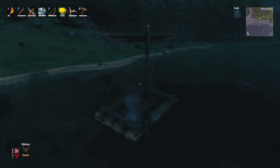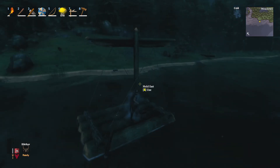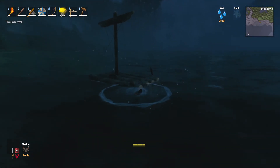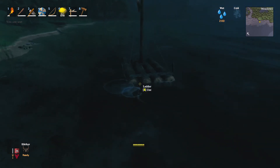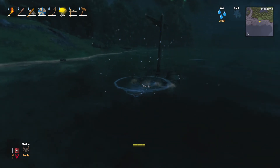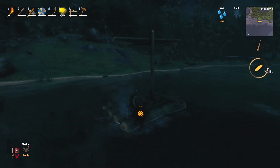One small thing I forgot to mention — you can also hold your mast here if you need to. Also, if you get knocked off into the water and you need to go back into your boat, swim to the ladder and hit E, just so that you can actually get back in. Because you know what? You're going to fall in. I have. You probably will too.